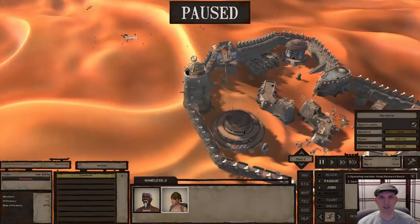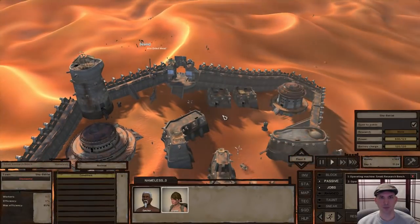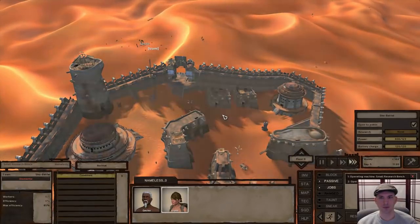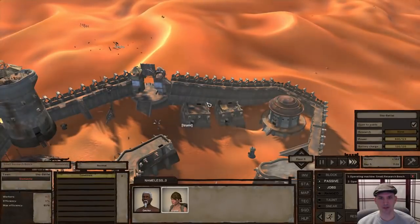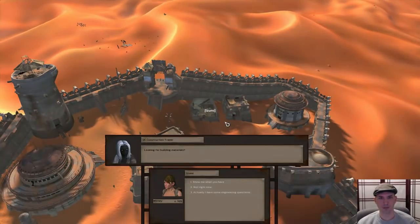I'm going to send Izumi in to buy some more books and get started on the research for tech level two and also for leather crafting. She'll also need to do other research for storage containers. Most of that research doesn't require any books, but it is necessary if we want to be able to go AFK once we start making armor.